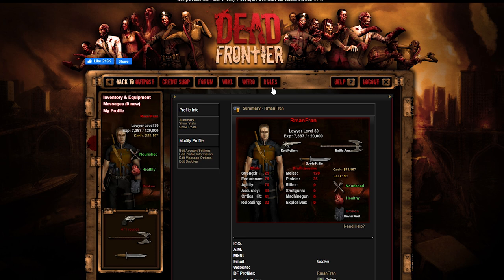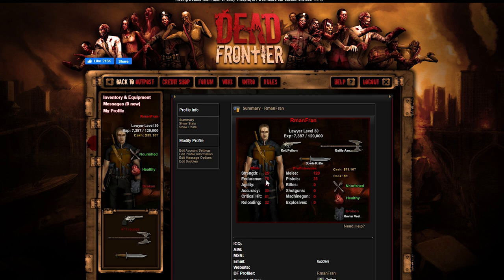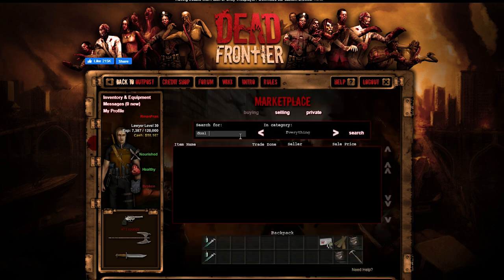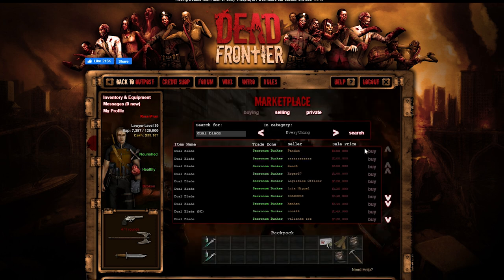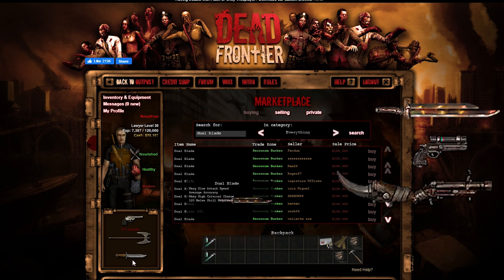We have a very difficult journey ahead because now anything can pretty much one-shot us. My kevlar vest is busted, and I don't have a long range weapon just yet. Our endurance and agility are going up little by little, but critical hit is the only thing keeping us alive. I want to buy a dual blade - I thought they were 50k but unfortunately they're 100k at the moment.